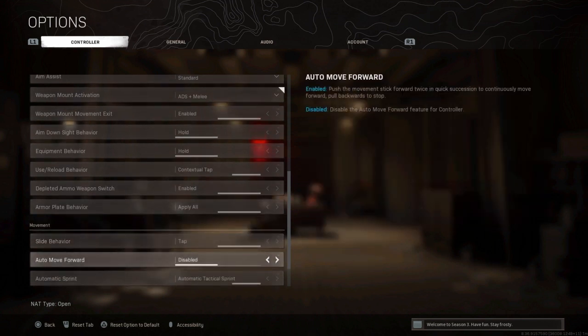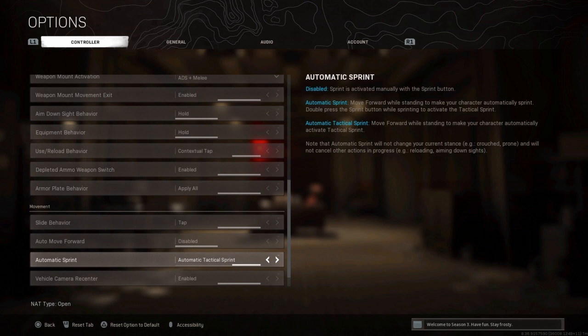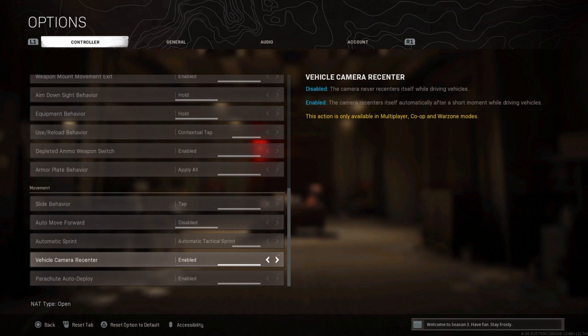Auto move forward is Disabled — if you enable it, you can push the movement stick forward twice in quick succession to continuously move forward, then pull back to stop, but I prefer it Disabled. Automatic tactical sprint is my option here — it's the best. Vehicle camera recenter is Enabled and parachute auto deploy is Enabled. Now let's get into the general settings.